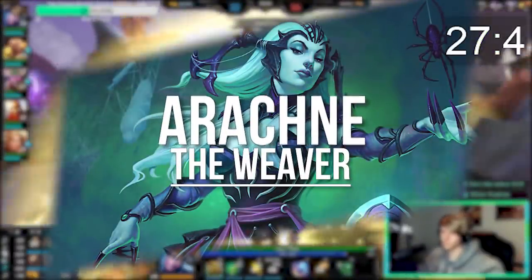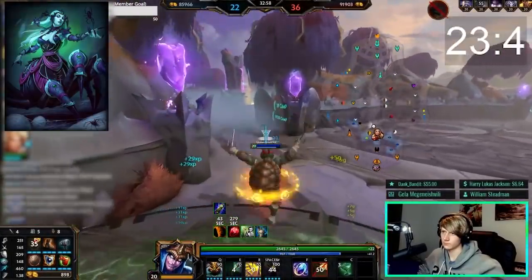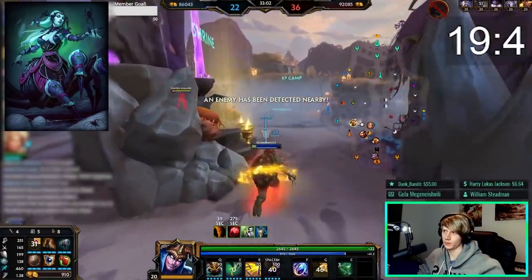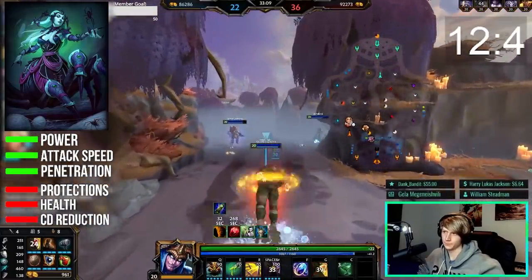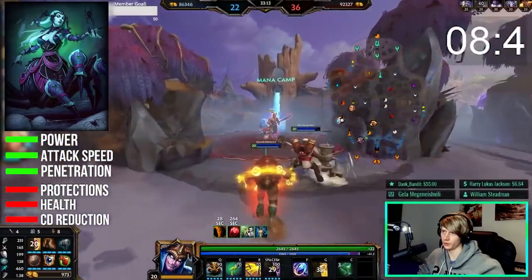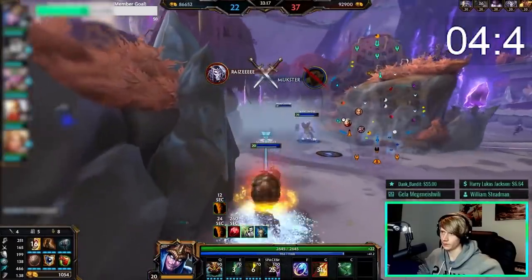Arachne is a rush-down assassin focused on high single target damage, strong early game, and strong snowballing. She falls off quite a lot late game and lacks AOE damage and big CC. She excels with power, attack speed, and penetration but usually doesn't need protections, health, or cooldown reduction. To play around Arachne, stay near teammates, pick up slow immunity, and play careful early game. If you enjoy running people down and strong early pressure, you'll like Arachne.